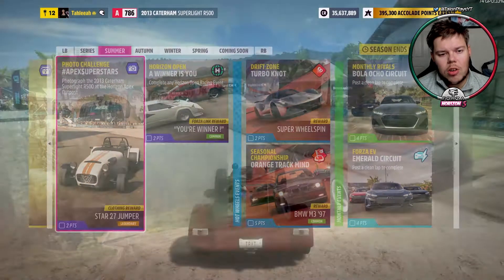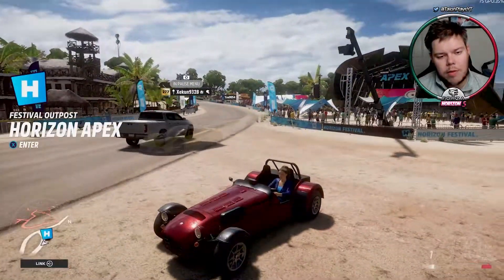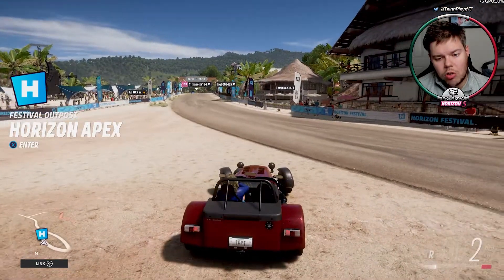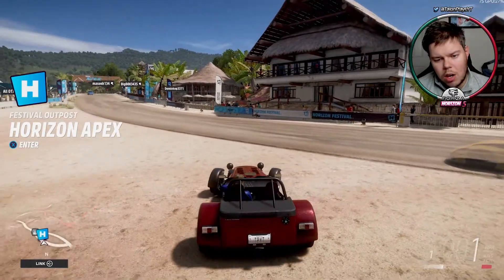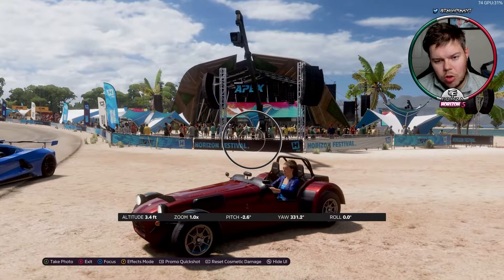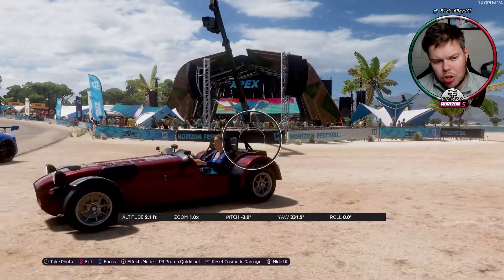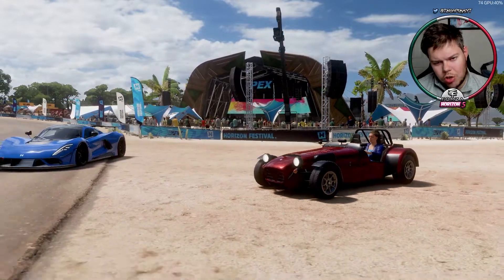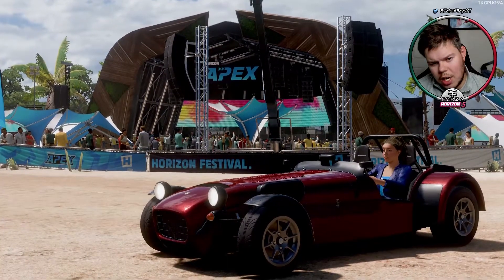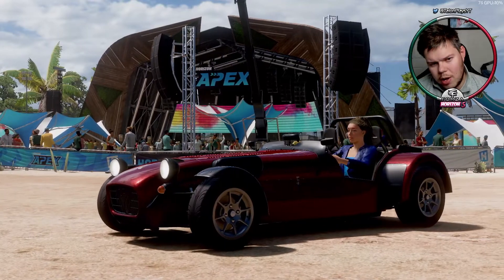But if we move back into the photo challenge, ladies and gentlemen, as you can see on your screen right now, I am in the Caterham Superlight R500 and we are in front of the Horizon Apex Outpost. So I'm just going to get a cheeky angle on the car. By pressing up on your D-pad, you enter photo mode like so. Let's just get the Horizon Apex Outpost in the shot and line this bad boy up to get a nice little image with Horizon Apex in the middle.